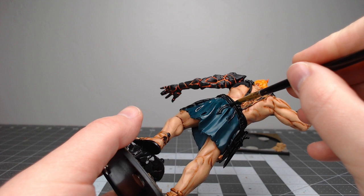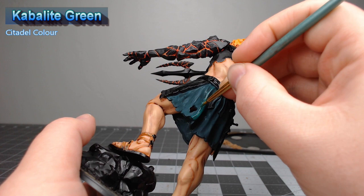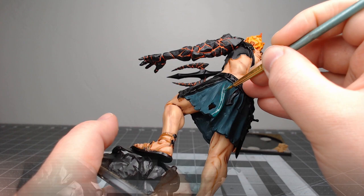Once that shade is dried, we're going to take Cabalite Green and we're going to begin layering this over all of the wrinkles and raised ridges on the clothing. Our next step is to take Cyberite Green and we're going to use this to edge highlight all of the sharpest edges on the clothing on this model.